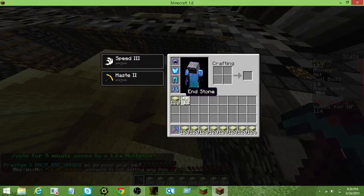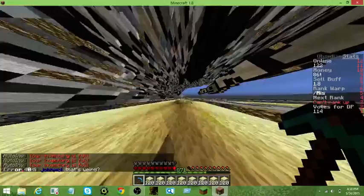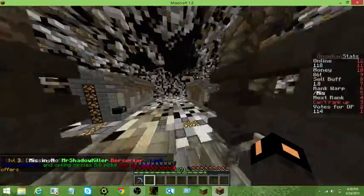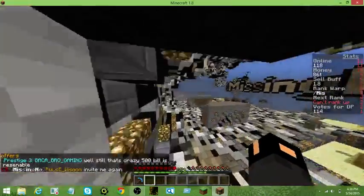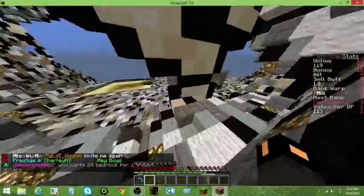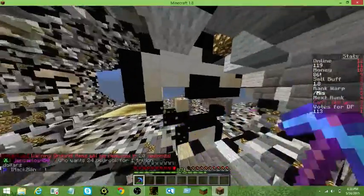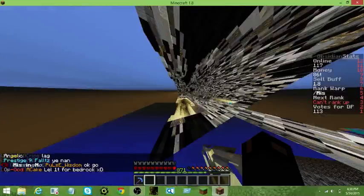Another feature of the server is Mine Buddies. If you don't know what Mine Buddies is: when one person mines, the things you get from mining go into their partner's inventory and they can just spam the sell button, then you split it 50/50 at the end. That's what I love about the server, but I'm warning you guys — make sure you trust the person you're doing the Mine Buddy thing with because there are scammers, so watch out.